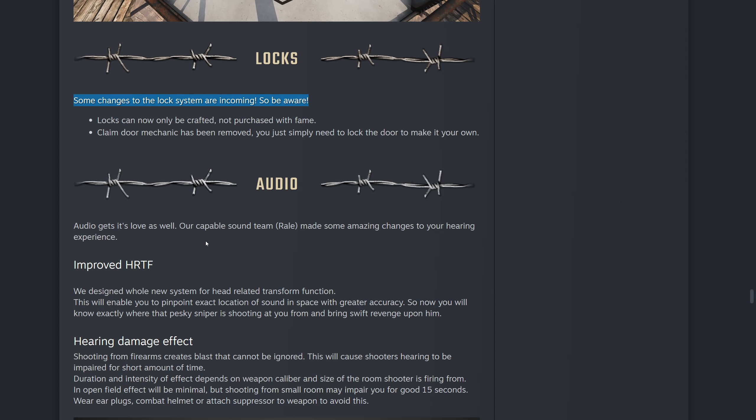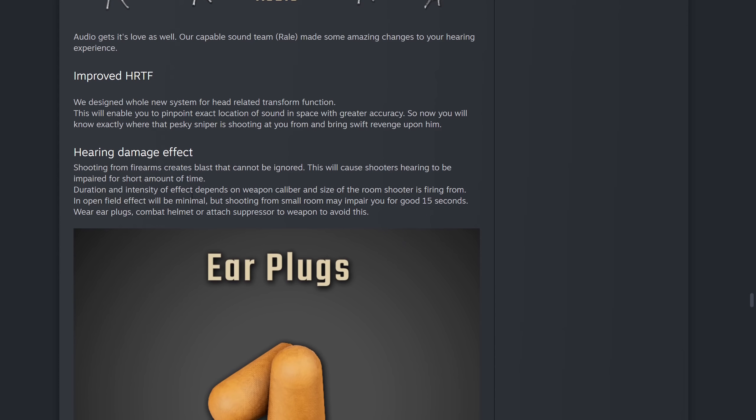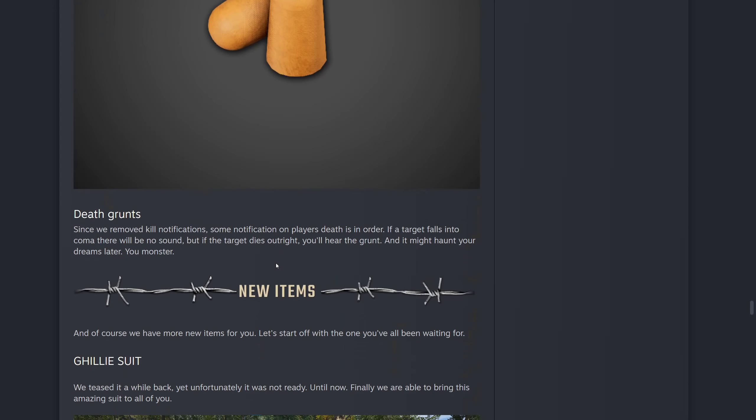The audio is a lot better — it's really really cool. I went up to a river and heard some really cool audio effects. Audio is everything in a game for me and it really makes it immersive. Now you know exactly where the sniper is shooting from and can pinpoint that location much better. There's also a hearing damage effect — shooting creates a blast that will impair the shooter's hearing for a short time. If people are shooting right next to you you'll have an issue, but you can wear earplugs, a combat helmet, or attach a suppressor to avoid this. There's also a death grunt — if a target dies outright you'll hear it.